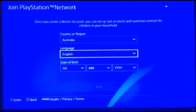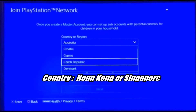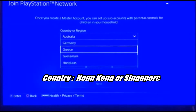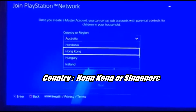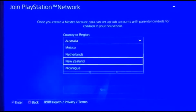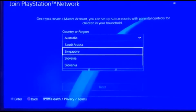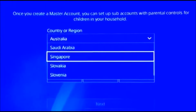When you come down to 'Country or Region', please pick Hong Kong or Singapore — it's an Asian country. What we're doing is pretty much confusing the PlayStation Network a little bit. They think that we are in Asia, but we're not — we're in Australia or wherever you are. So it's a bit of a workaround. Once you've selected that, go through the PlayStation Network — you can fake everything you want. Just follow all the steps and you should be fine.